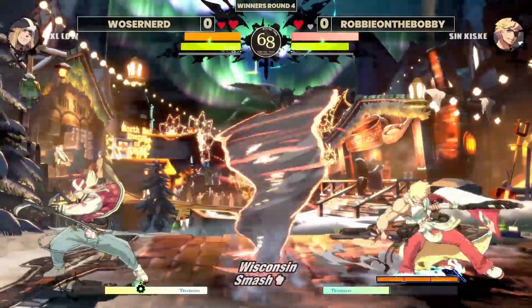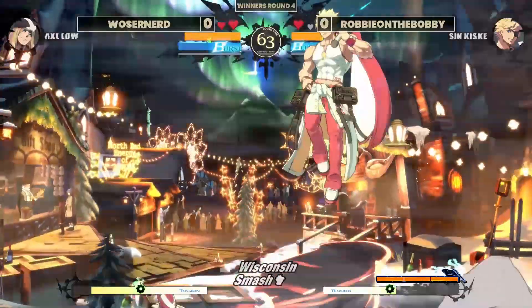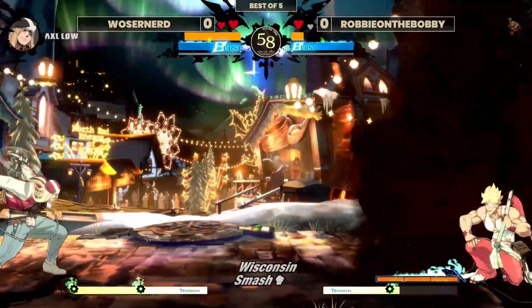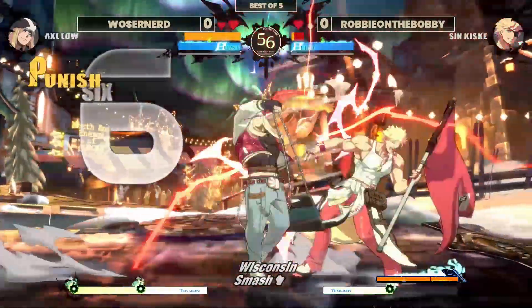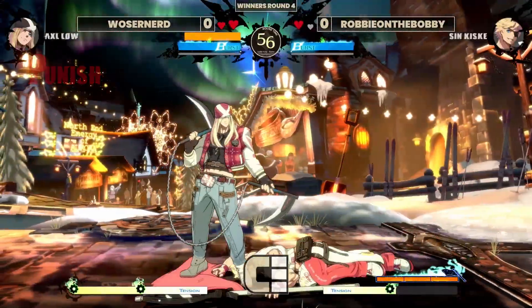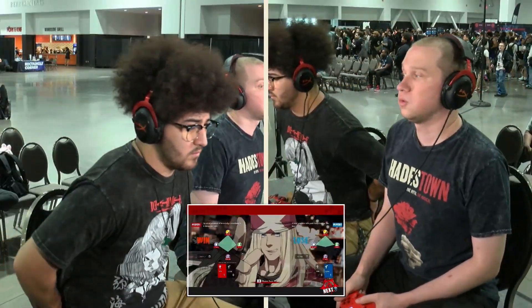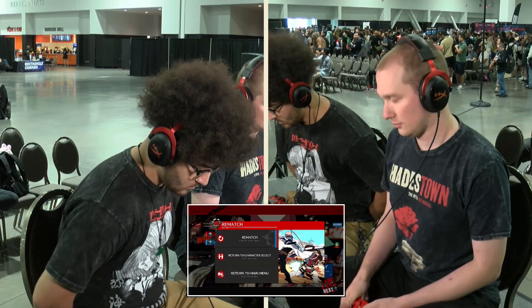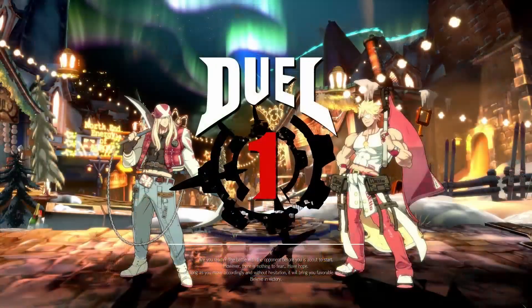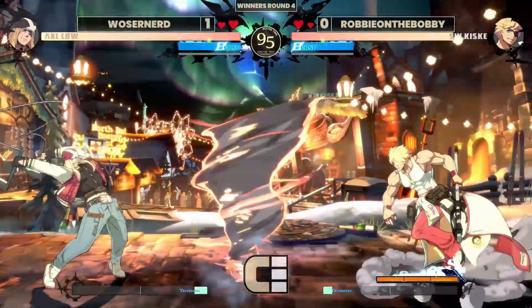Worsener has thrown that tornado down. You have to approach it — you have no option. That is such a strong option, waiting on the bottom of it for the throw. Worsener playing so patiently, and Robby unfortunately is really struggling to get in there. No chance to burst at all — he's so far away. Burst now not working full screen, but Axel just playing so safe. Throwing out those zoning tools, throwing out the tornado — if you burst, I'm blocking that. Now you're dead. There's a lot of situations where you really don't want to burst Axel, because then you just get sent back to neutral again.